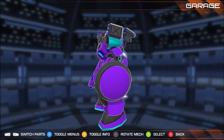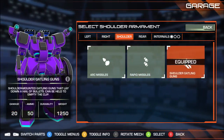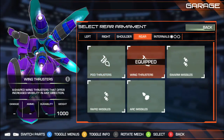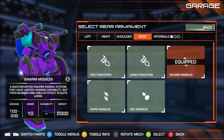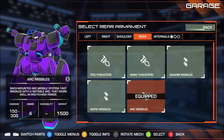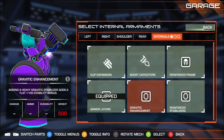There's a little target shield. Then we've got shoulder mount stuff — arc missiles, rapid missiles, machine guns. On the rear, we can get fucking pod thrusters for when you really need to be a Gundam. We also get swarm launchers — I was hoping they'd work like Armored Core, shooting swarms of missiles in the air, but they don't. Then internals: better clips, better boost, more armor, more stability — just a little bit of customization.